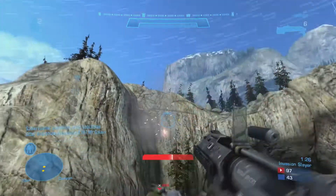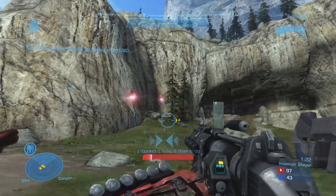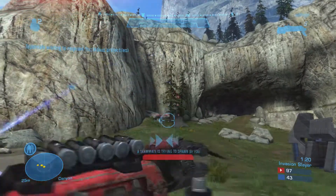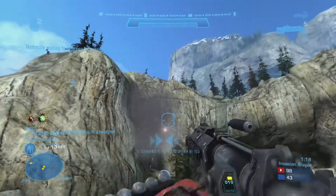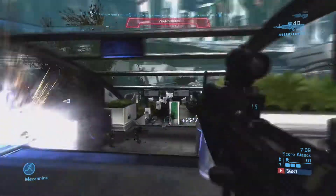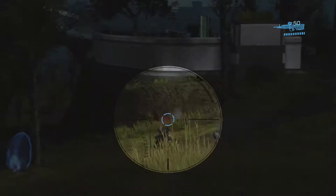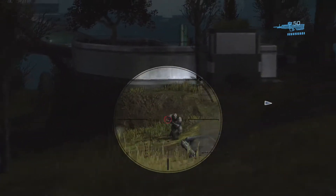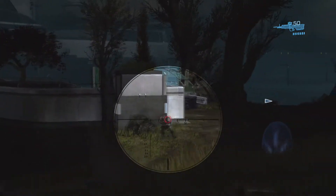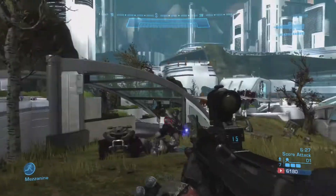The customization in Halo Reach's Firefight is undoubtedly the most customizable. It is nice to be able to shoot at Brutes and Elites and add in some cannon fodder Grunts to the mix. Altering settings such as starting with a sniper rifle and practicing snapshots is always a nice change of pace. Inviting your friends and beefing up the AI to legendary difficulty with Brute Chieftains, Elites, and a bunch of Jackals is a great challenge.